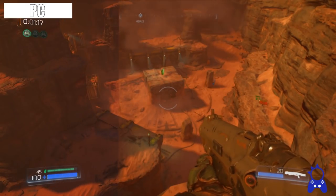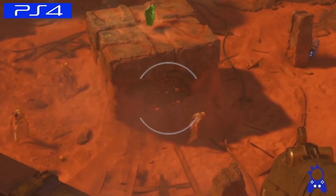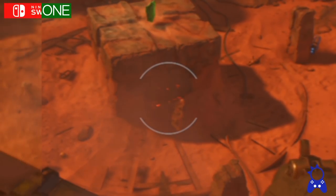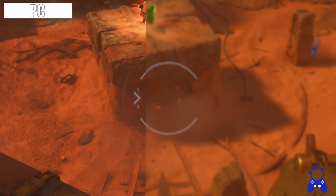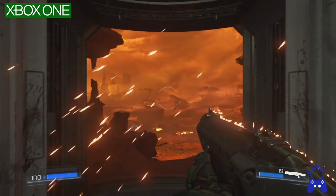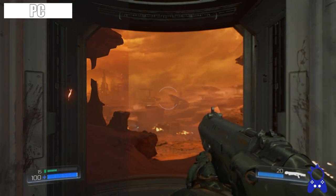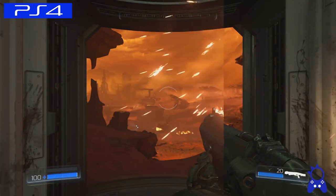This is the first time we've seen the Switch version in docked mode — this is not off-screen undocked footage. While the resolution clearly looks like it's at 720p as they said it would be, and the frame rate is probably at 30 fps, it looks passable. The Switch was always going to be the worst looking version because it's the worst hardware, especially compared to a PC running max settings at 4K with a GTX 1080.